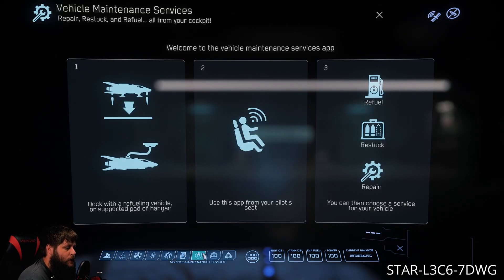Our next tab is the Vehicle Maintenance Services. This is gonna be where you go when you're landing or getting ready to take off — you want to come here and rearm and refuel. That way you don't get stuck out in space. As we all know, ship-to-ship refueling is not in the game yet, so don't be that person.